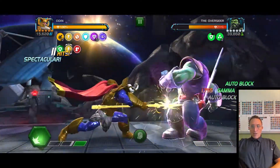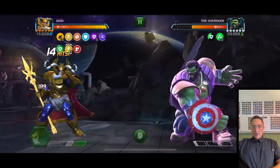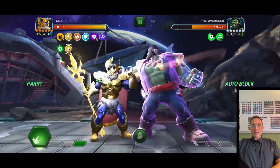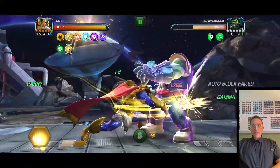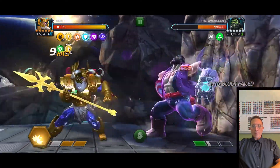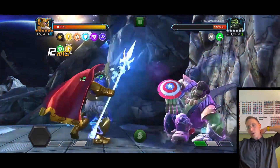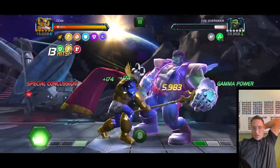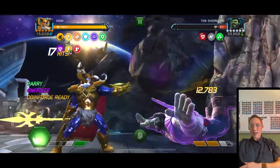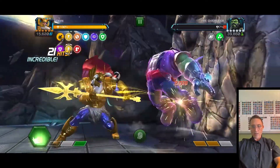Overseer — he's one of those where if you just throw one special you get a debuff on you and you can heal from that for the whole fight, not unlike Groot with his permanent armor break. You can see the armor break went away after the level one — I think throwing the level one removes a special concussion or something. Not sure if that's intended or bugged.